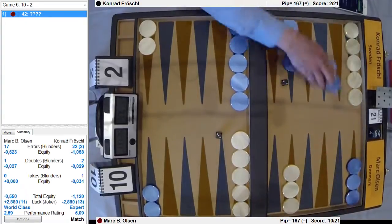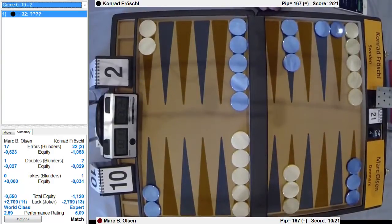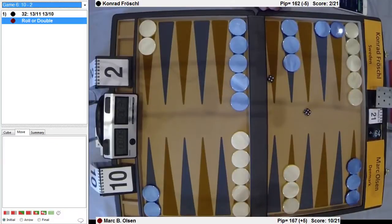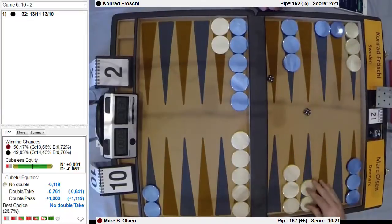All right, here we go. We start with the 5th, 6th, 7th game — 3 for Conrad, 2 for Mark. I like this idea, of course. You want to play 2 down, especially when you're behind. It gives you a better chance to win the gammon.